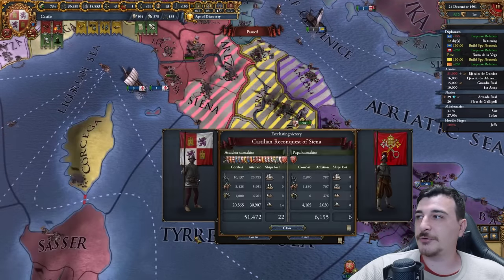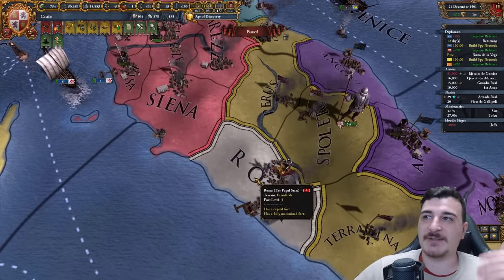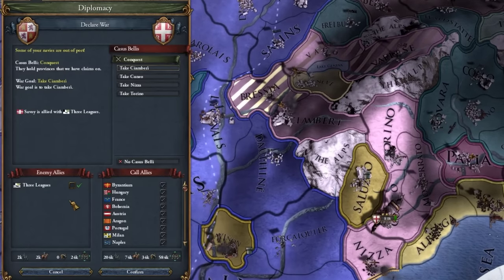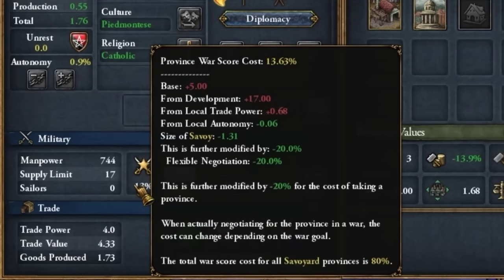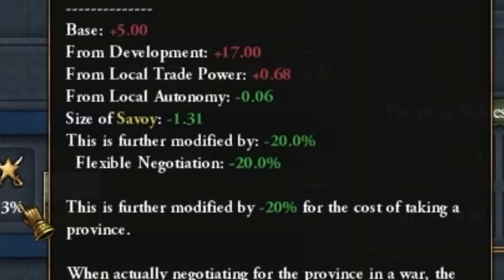We just annexed Bulgaria, freeing up a diplo relation slot — I can start integrating the Byzantines or Moroccans next. It's time to reduce the Papal States to one province: Rome. We're letting them keep Rome because taking it as a Catholic nation gives a significant debuff. I also accidentally gave Naples Ancona, but it is what it is. I want to attack Savoy — I can fully annex them in one war, 80% war score needed. This is also because of my flexible negotiations policy that offers 20% less war score costs for provinces.